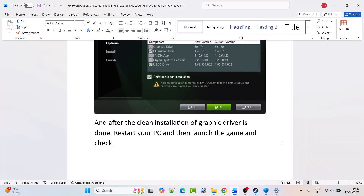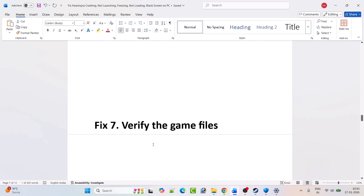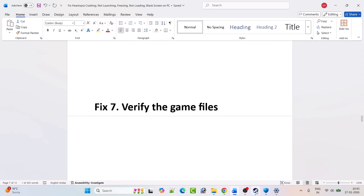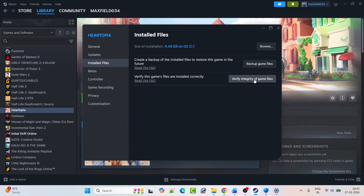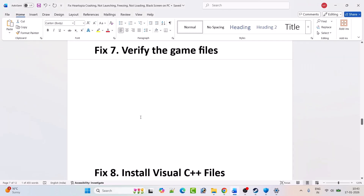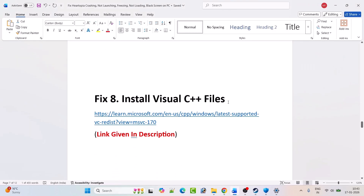After your PC restarts, launch the game and check if your problem is solved. Fix seven: verify the game files. Open Steam, go to Library, right-click on Hartopia, select Properties, go to 'Installed Files,' and click 'Verify Integrity of Game Files.' Once verification is done, launch the game and check.